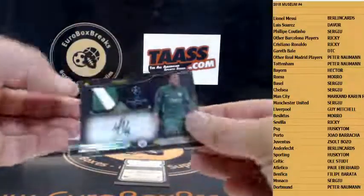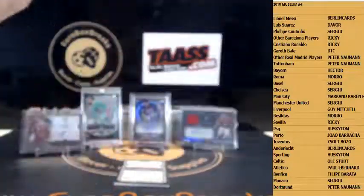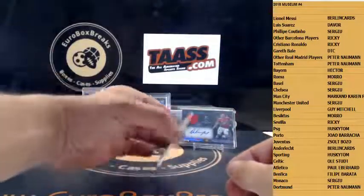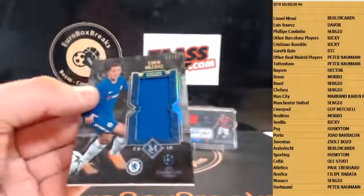Patch auto — Ederson again, 1 out of 50, Man City. Let's hope this next one has a patch. Come on — Jumbo Jersey Eden Hazard, 280 for Chelsea.